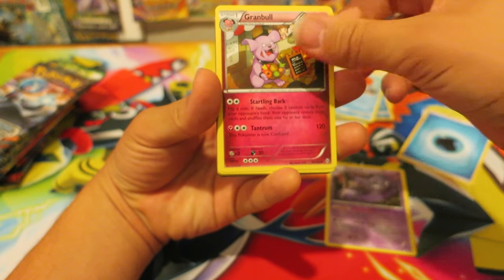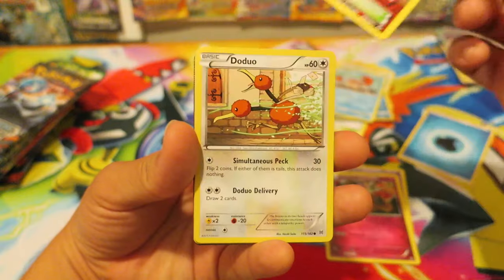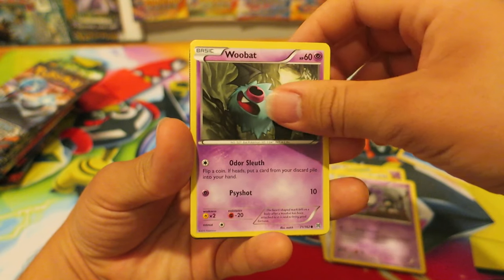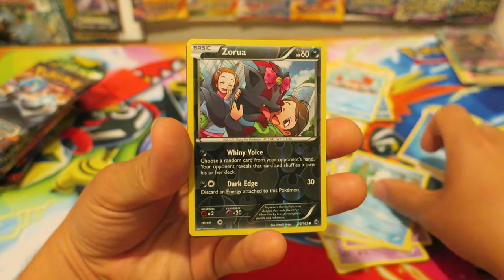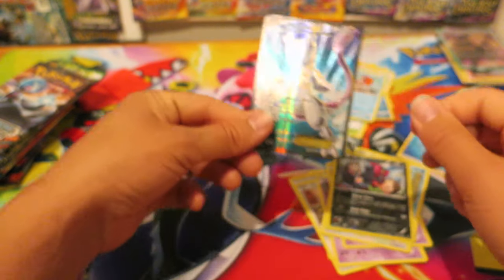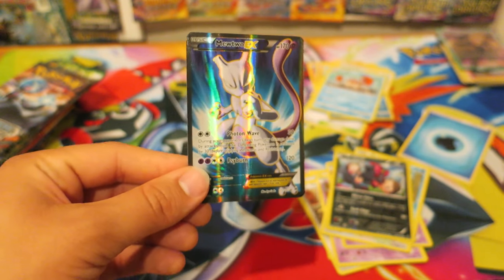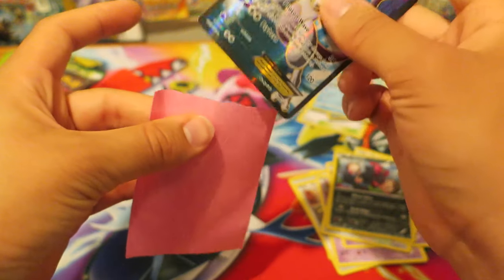We kick things off with a Haunter. Next we have a Granbull. We have to make sure — Parallel City. Awesome for Expanded, always great to have. We have a Doduo, a Gastly, a Wubat, a Swabaloo, a Sunover. Our Reverse Holo for this pack is Azorua. And we pull a Full Art Mewtwo EX — that is awesome. I'm going to go ahead and set that one over. I love the textures and stuff on that card. That is actually a pretty cool pull. Not too shabby to start things off.